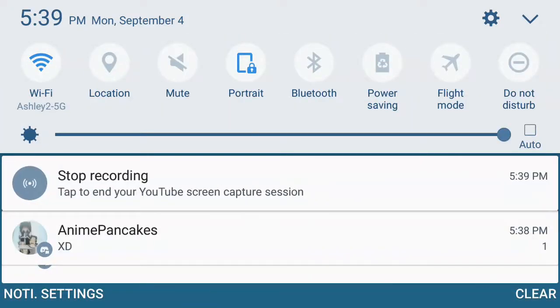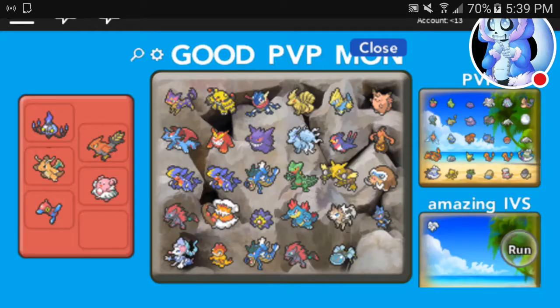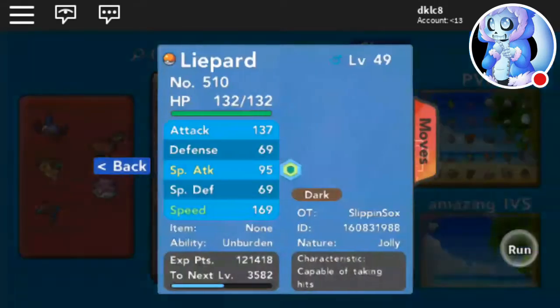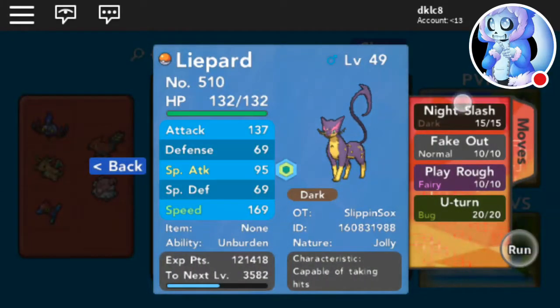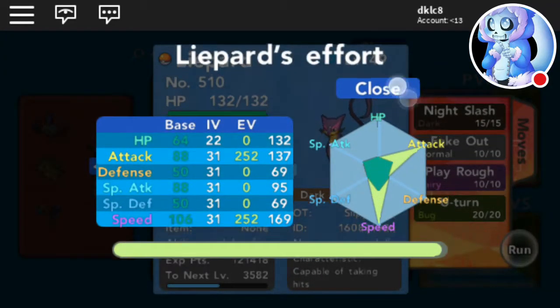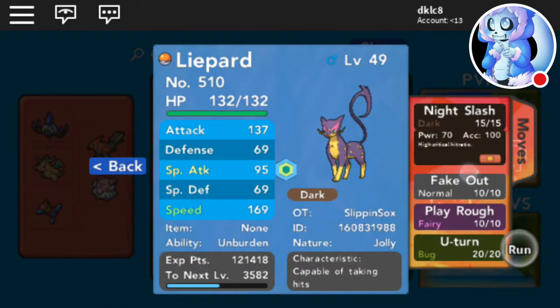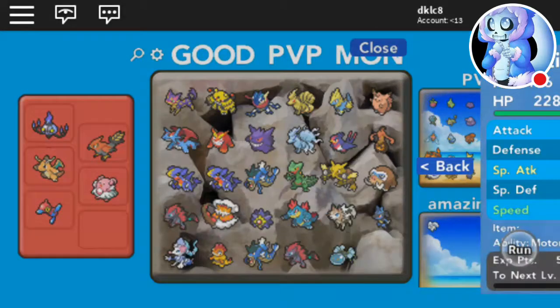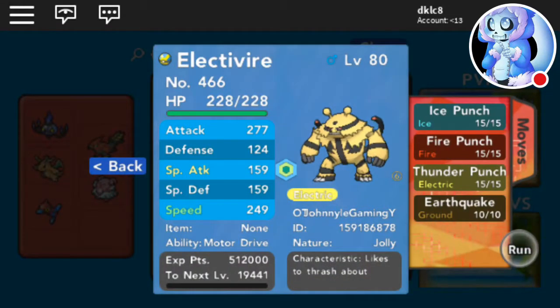Hello guys, today in this video I'm going to be showing you some of my PVP mons. First we got Leopard with these moves: Knight Slash, Fake Out, U-Turn, and that move. Then we got Electivire with